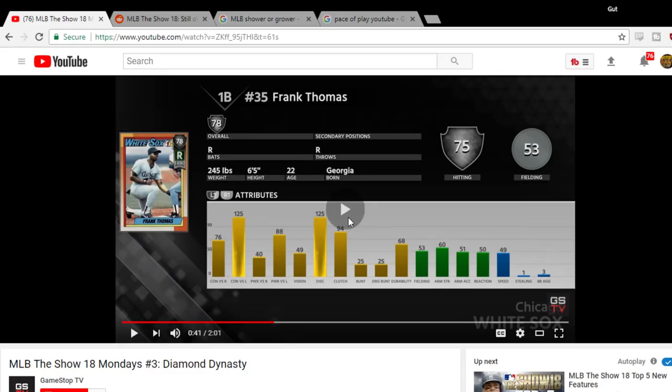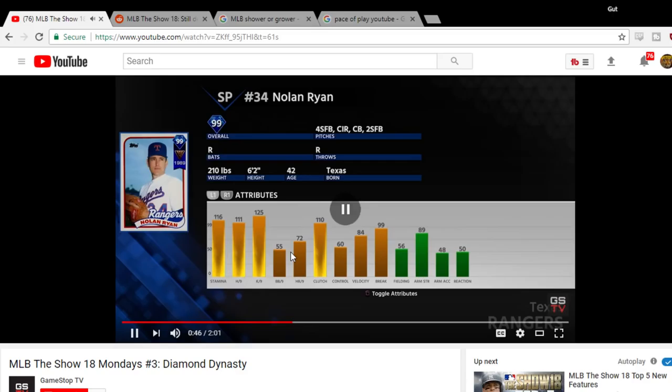They overhauled the attribute system to support these Immortals in Diamond Dynasty — the cap on attributes now extends beyond 99, meaning the Ryan Express and the Great Bambino will command an unprecedented level of respect. However, Nolan Ryan and Aroldis Chapman never reaching their 103 max velocity is notable — his velocity is only 84 here. If they wanted to put Nolan Ryan's velocity at 105 or 103, it doesn't look like velocity is one of the stats that actually goes over 100. As they said on Twitter, some stats just don't go over.